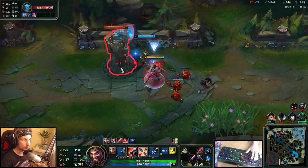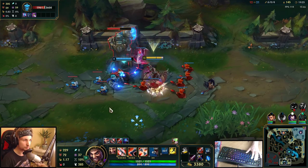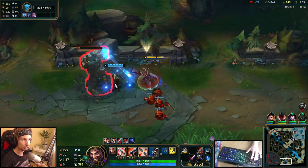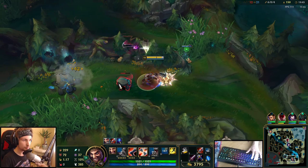We've got about 3,300 gold right now — we're super fed already. We're going to get the next wave too. We can now get the tower down as well — we already have the buff so we're about to get Infinity Edge right now. We are insanely far ahead in the game, almost 4,000 gold. We'll get this camp before we go back.